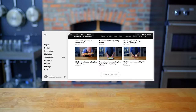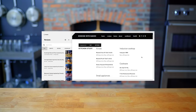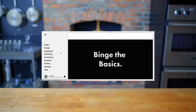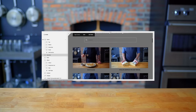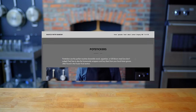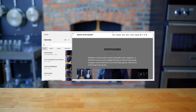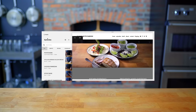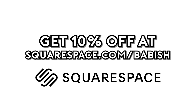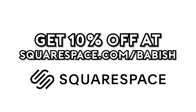Thanks again to Squarespace for sponsoring today's episode. They've been a great partner in supporting the Babish Culinary Universe and bringing my websites to life. From websites to online stores to domains and analytics, Squarespace is the all-in-one platform for you to build your online presence. They also have SEO tools so that your site is getting found in search by more people more often. Start your free trial today by visiting squarespace.com slash Babish to get 10% off your first purchase.